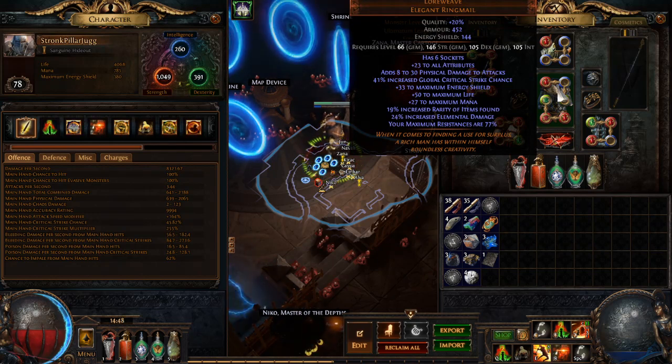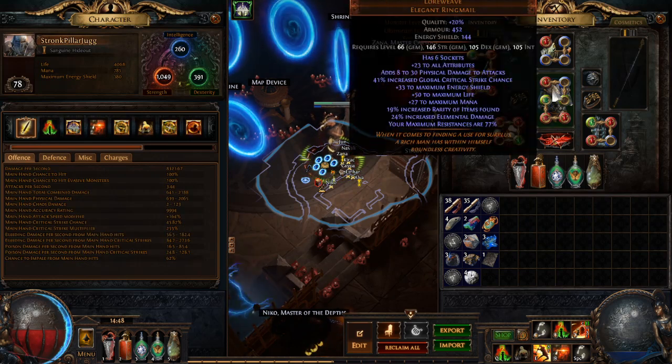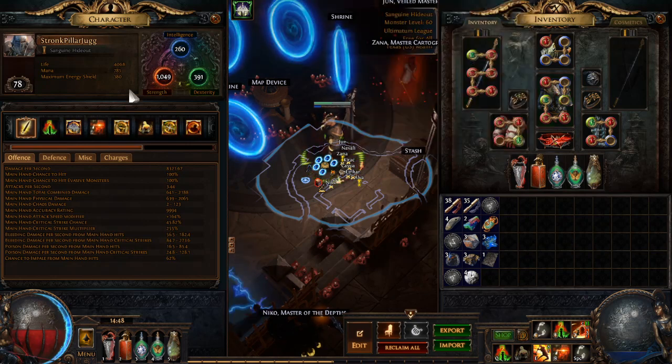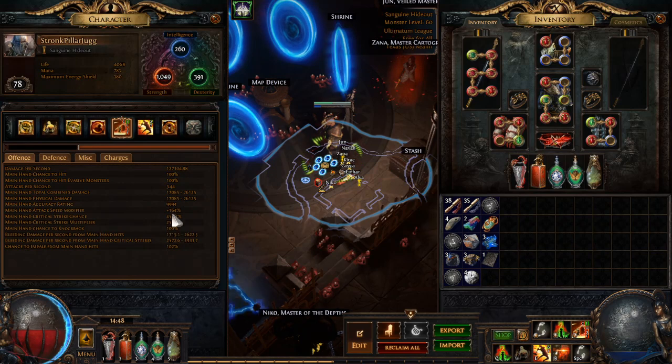Along with some life and higher elemental resistances — our baseline elemental resistances are 77%, which helps a decent amount with tankiness. We get some crit chance as well. Currently our crit chance without our diamond flask and without power charges is 45.82%. Need to work on crit multi, probably through jewels.